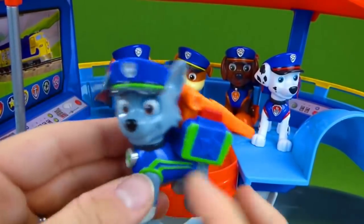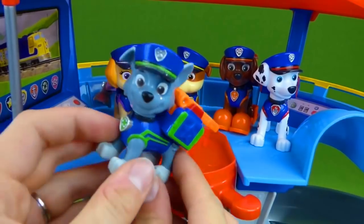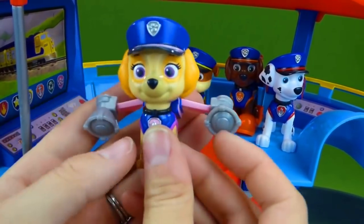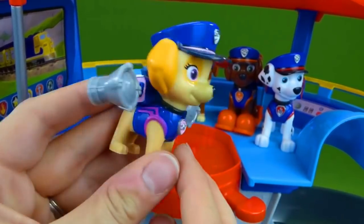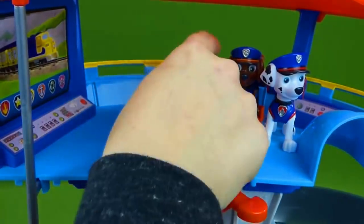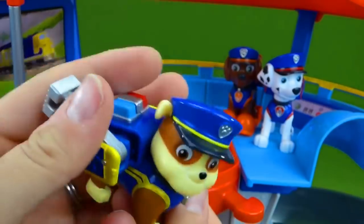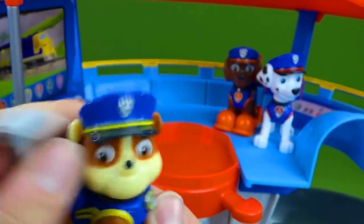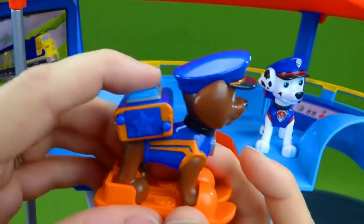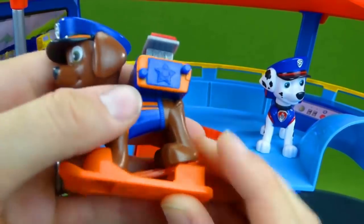Next we have Rocky. You push his pup badge and he has a tool set. You are an awesome looking police pup! Then we have Skye, and she has wings. Look at that — she has megaphones! What a great police pup! Wings — it's time to fly! And you've seen Rubble on the double. Stop in the name of the law — I'm Rubble on the double! And we have Zuma, and he has his sirens. He's a cool police pup, and he's even got skis for going on the water. That is super neat, Zuma!